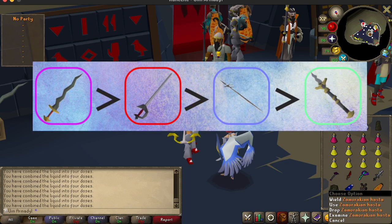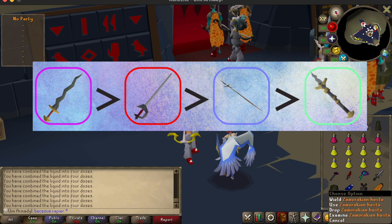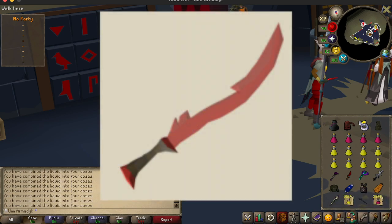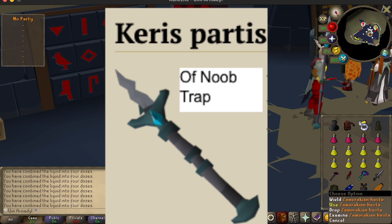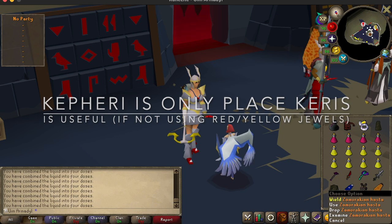The order of DPS currently is Fang, which is the drop from this raid, being the best. That is followed by Rapier, which is pretty much just as good because Rapier attacks faster. After that you have things like the Hasta, the Abyssal Dagger, and even the Blade of Saeldor. And then lastly you have the Keris, which honestly is not good at all — you should not bring the Keris here. Rapier will definitely do just as much damage as the Keris on Kephri, and Kephri is the only place you'd need the partisan Keris.